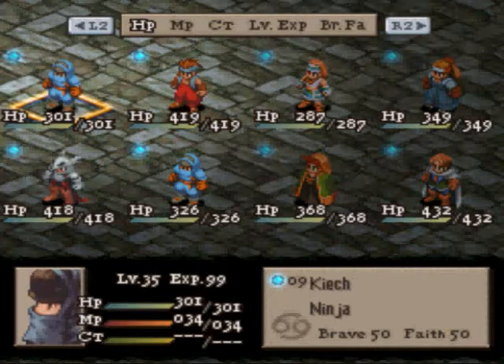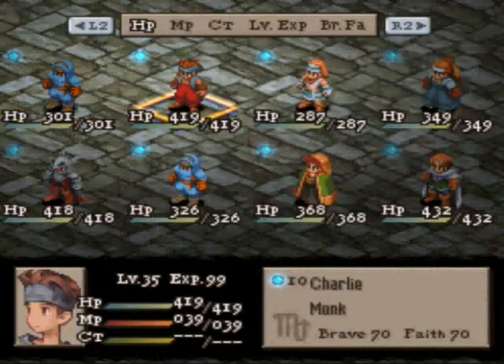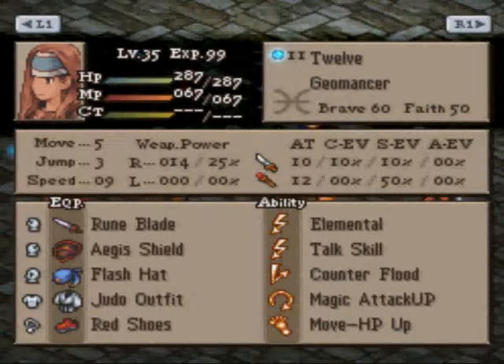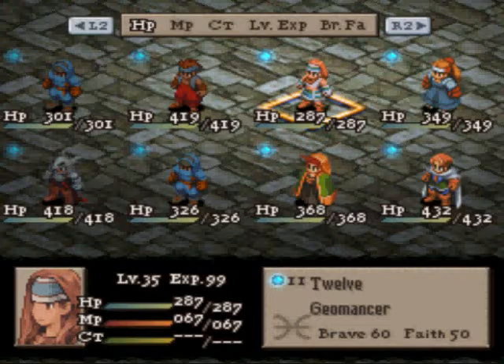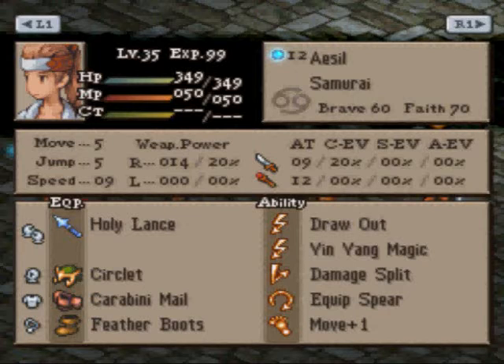On top is my squad consisting of Keech the Ninja, mostly offense up close. He can throw some stuff and he's mostly an item bot when the squad's about to lose. Charlie the Monk, who's there mostly for support in the form of Time Magic and Resurrection, though he can deal damage as we've seen last round. 12 the Geomancer, who's there mostly for support, though anti-sandbagging is also one of his nice traits. He's pulled my squad through pretty much a lot of otherwise would-have-been-lost matches. And Isil the Samurai, who's there to deal damage, to don't act people, and to otherwise be the other main damage dealer on the squad.